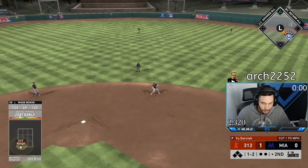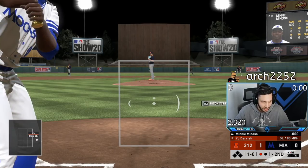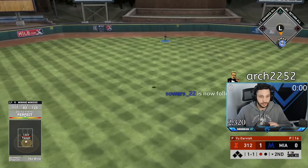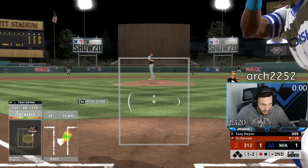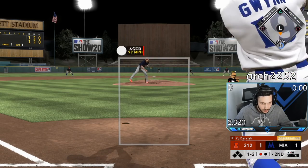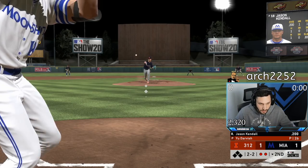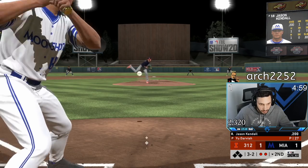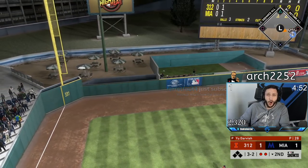That probably would have been a called strike. I hate Mini Minoso — I don't know why I put him on this team. I should put him on the bench; I cannot do anything with this card. Maybe Tony Gwynn can come through and get a little single over shortstop. I'm swinging at so many pitches out of the strike zone. Full count — this would be a big at-bat.